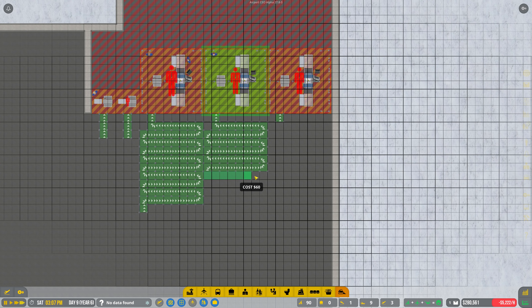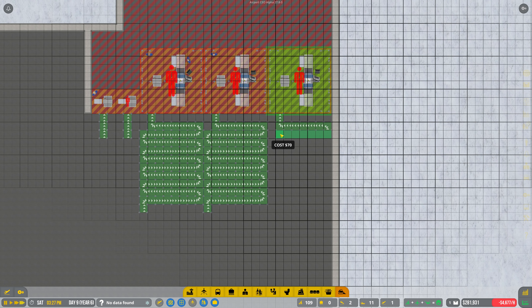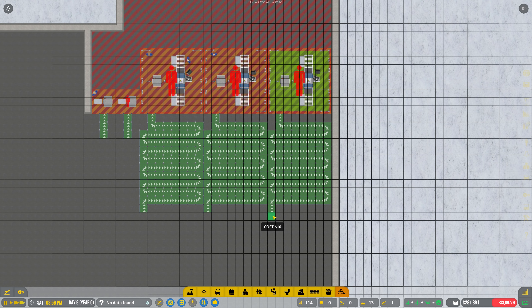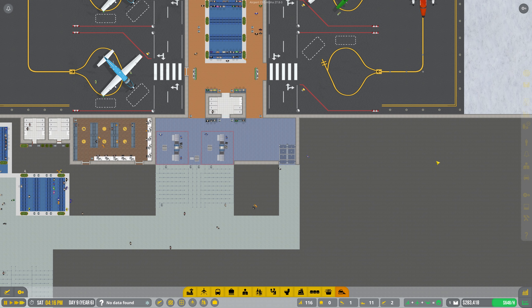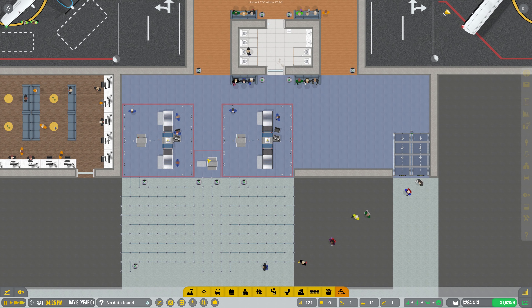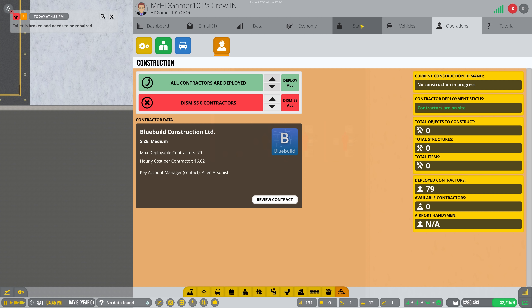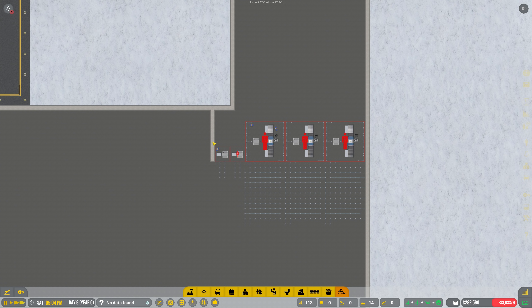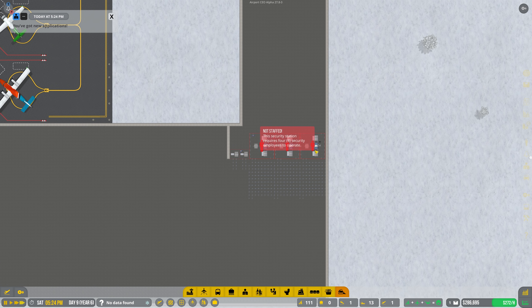Building all those queues — not boring at all to watch! We're going to need a lot more security personnel. Looks like we already had some, but we need many more. Going to hire all available staff applicants for security. When we get notifications that more are available, we'll hire the rest — that won't be enough to fill all three checkpoints, so we need to keep hiring.